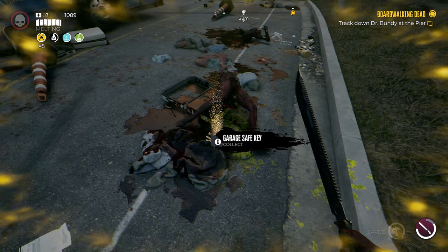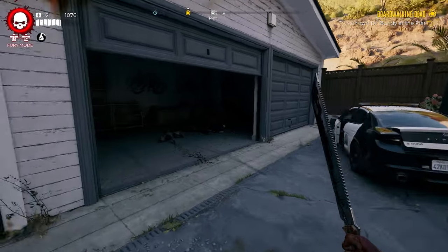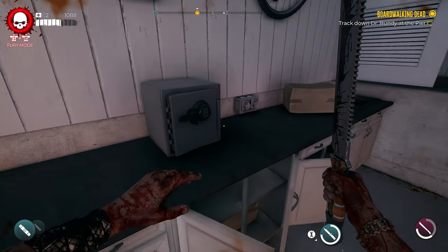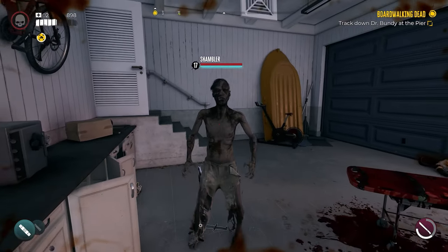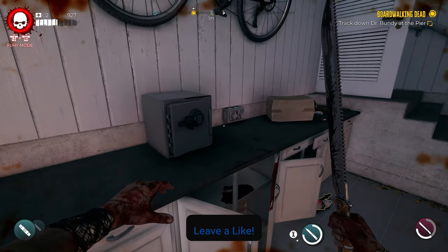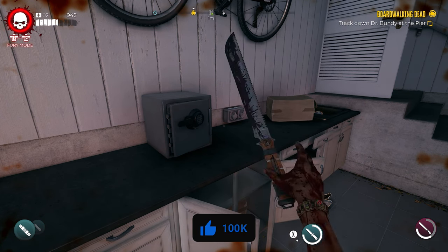The Nosy Neighbor drops the garage safe key — go ahead and pick that up and head back to the safe. Now that we're back at the garage, run up to the safe and open it. I was able to get a Bloodthirsty Bowie Knife with 340 power, which is pretty nuts.